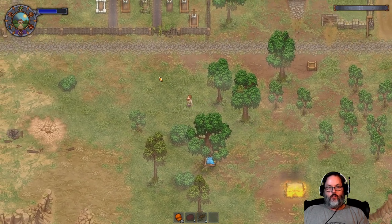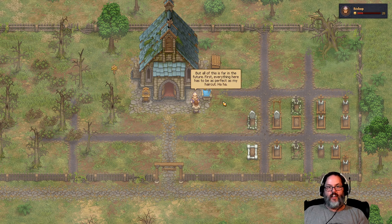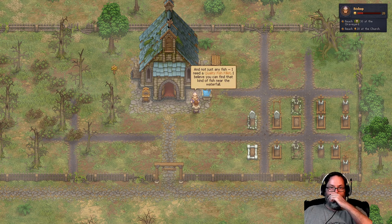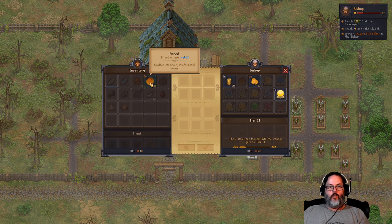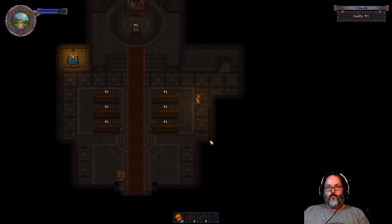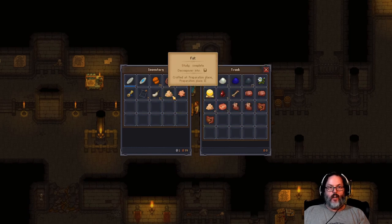We'll give him the bowls — they're ugly but they're perfect for poor people, and with a big church you'll be closer to God. This is all in the future church and the graveyard. Reach 30 at the graveyard and 20 at the church. A quality fish fillet — well, I can't eat meat. Let's trade — we told him we would sell him bread. He's not going to give us much. We're going to buy the casual prayer. Actually, let's not do that yet — let's go see which prayer it is that we've got. Yeah, I've already got that. Good thing we didn't spend money on it.